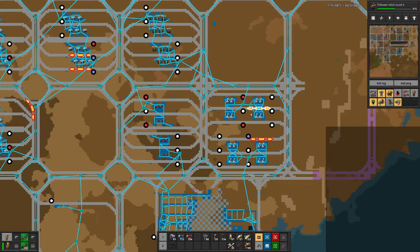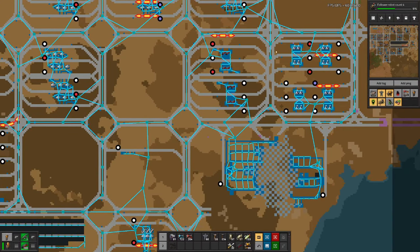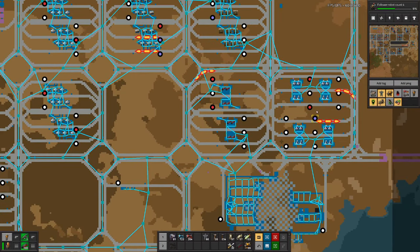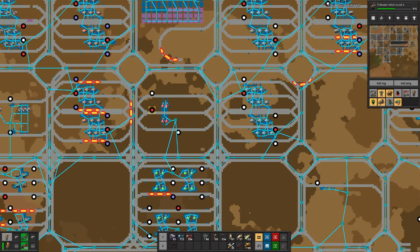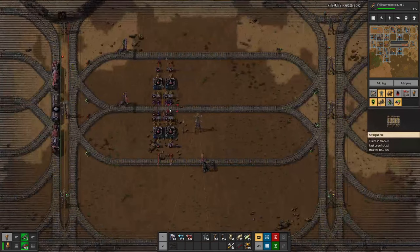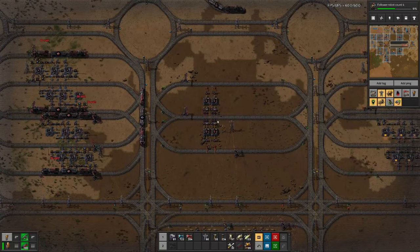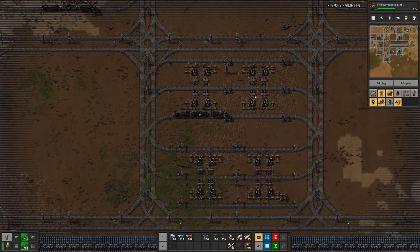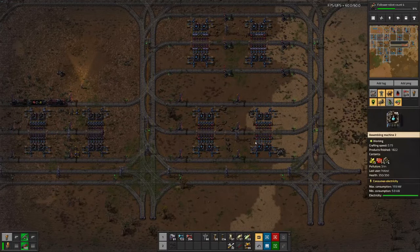So I think the project for next time will be the re-factory of our four science setups: military science, the red one — that should be quite easy and can probably be done in one session — then the green one and the blue one.